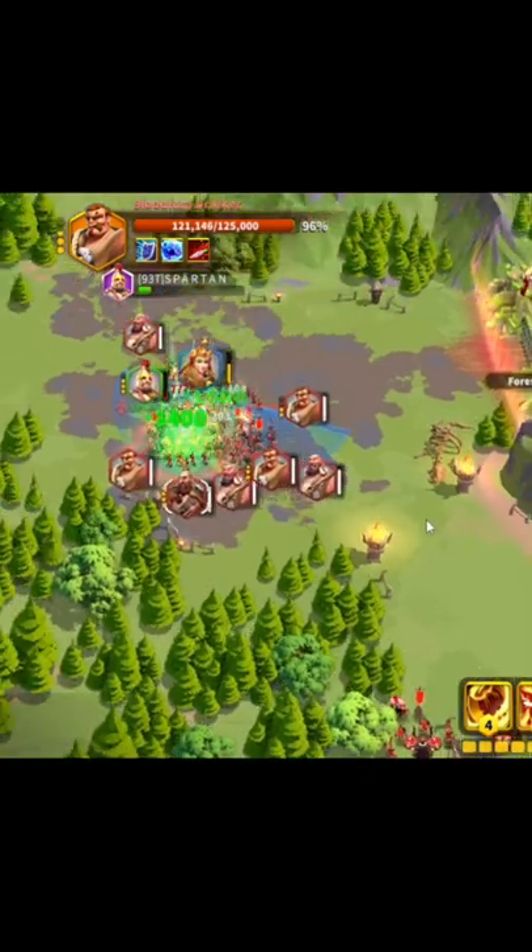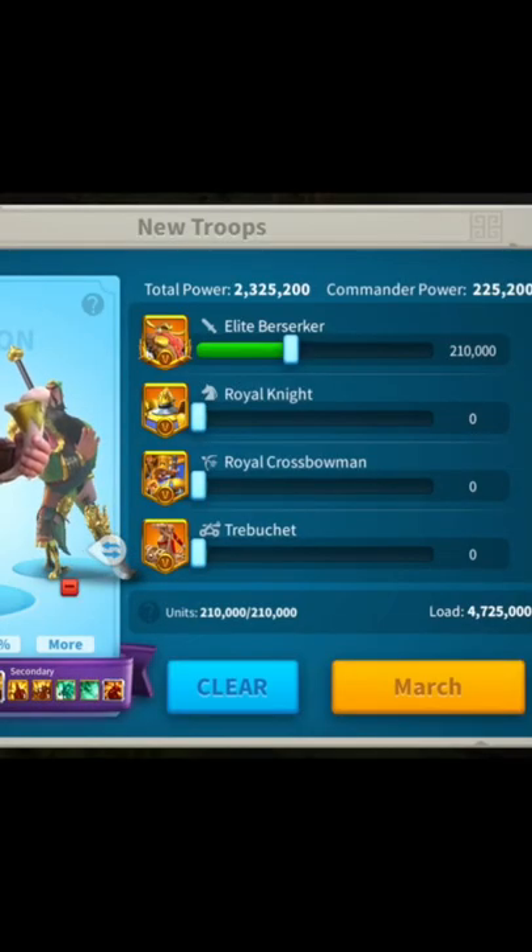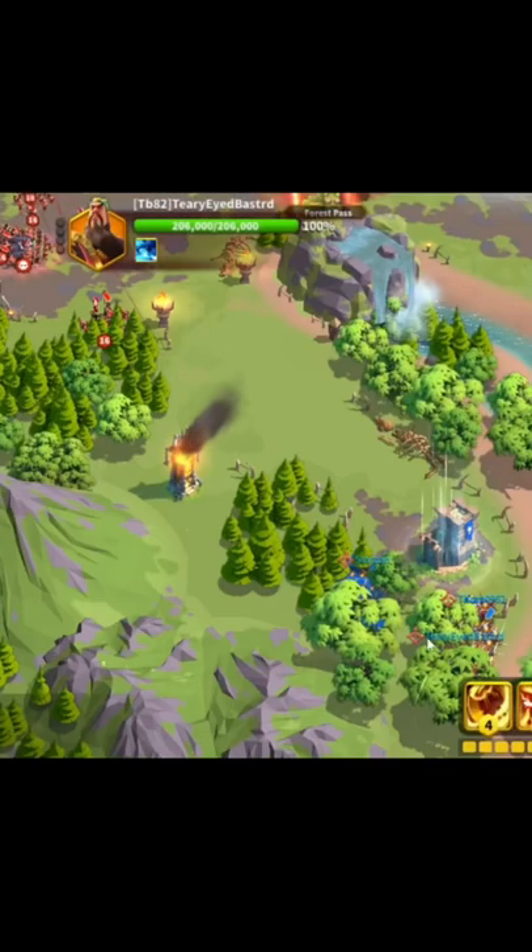Once you reach the statue, go back and kill your own troops. After that, wait for the barbarians to move away a little from the statue, and then you can respawn with your actual strong march.